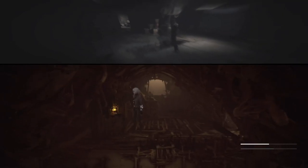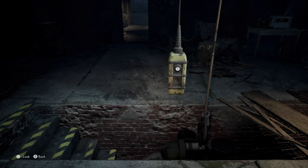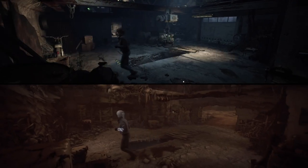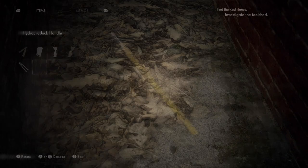If you don't do this quick enough, you will need to do the step again because the power will go out. Go inside the carpet and retrieve the hydraulic jack handle and use that to leave the garage door.